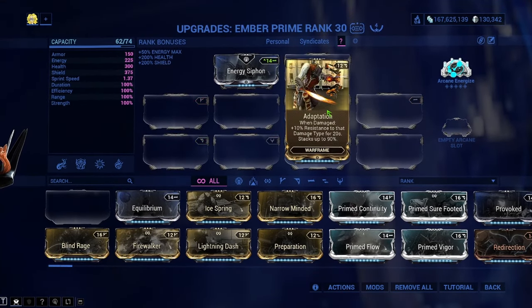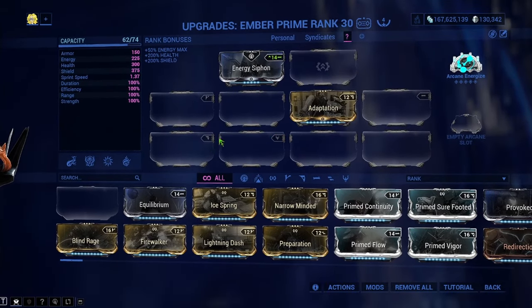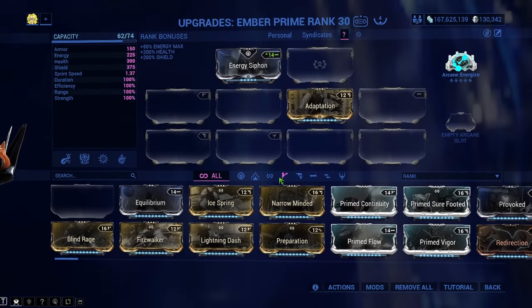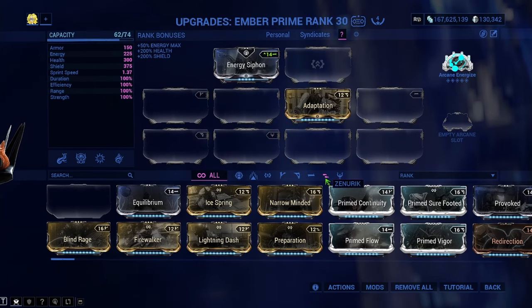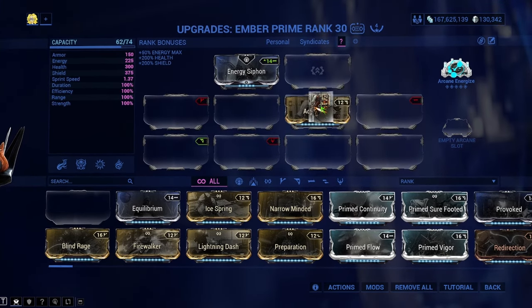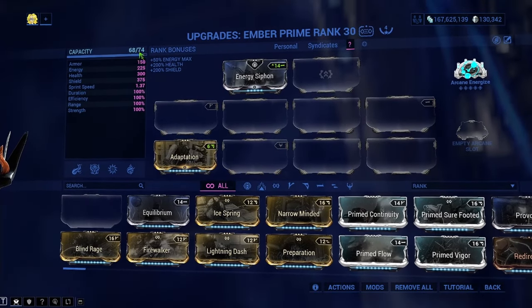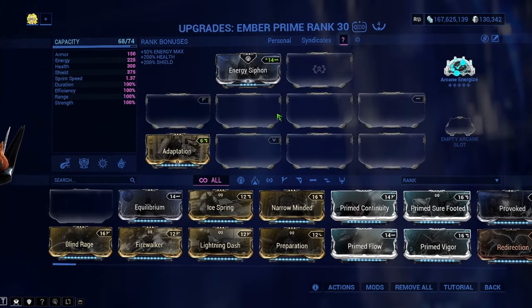But if you match the polarities — since we have a D polarity slot and Adaptation has a D polarity, you're just matching the symbols. We have a V polarity, a D polarity, a dash, and then we have Zenurik and Umbral. All you're doing is matching it. So if I grab this and put it on the matching slot, instead of losing 12 we're only losing six. So you want to match polarities — that's what formas do.